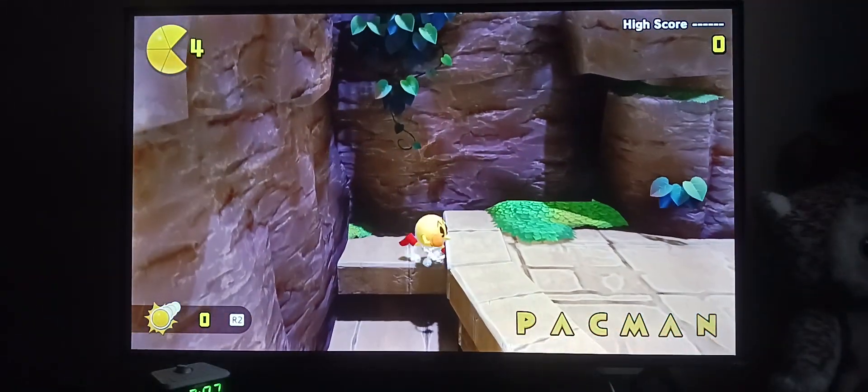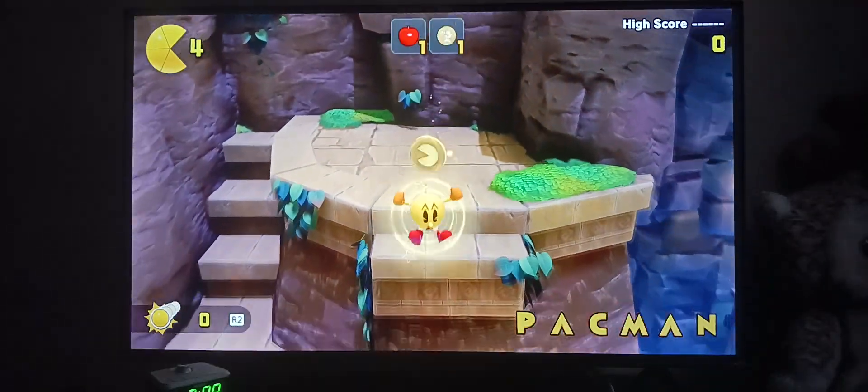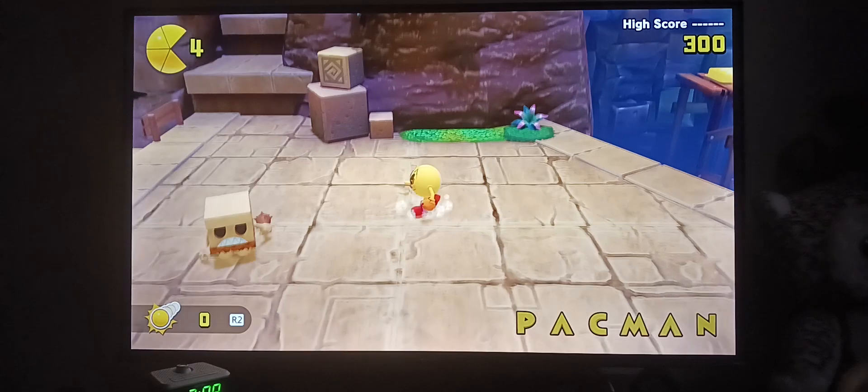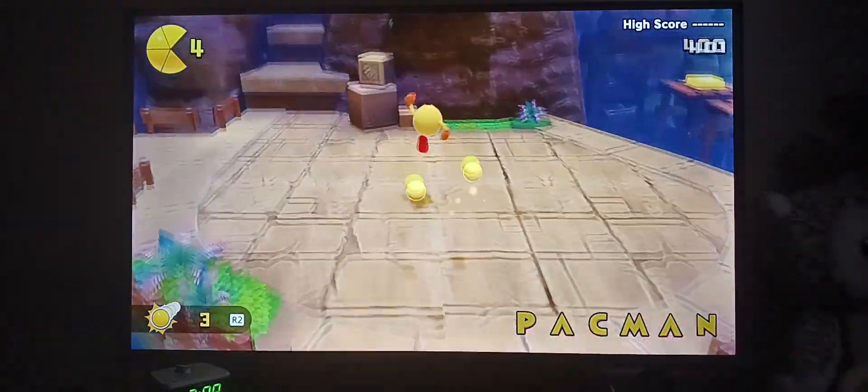I already know where everything is for this one, so don't worry. Up here, up in that chest is the fruit, and you get the coin here — you'll get some pack pellets.